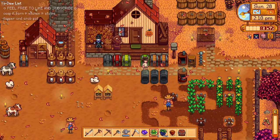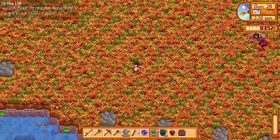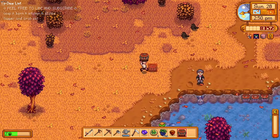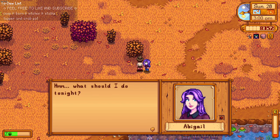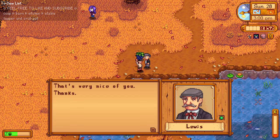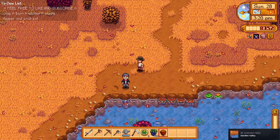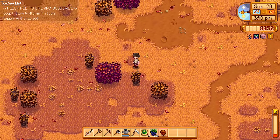I miss the people in Pelican Town. Let's stop by the crab pot spot and then say hi to everyone. Maybe talk to Leah and Abigail since we have an amethyst and a salad — pretty sure they'll love it. We have Mr. Mayor here — hello! And there's Abigail. 'I seriously love this!' What should I do tonight — maybe stargazing? That'd be awesome. We have like four crab pots placed. We have 8,000 gold — we can't buy any crops, so let's do some foraging.